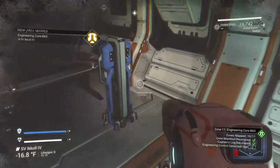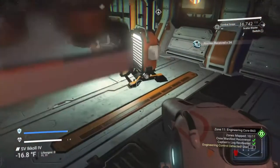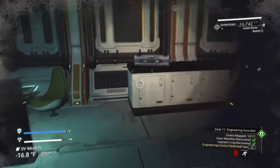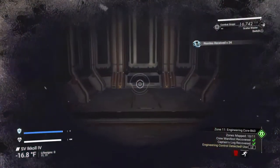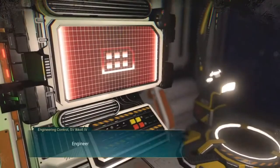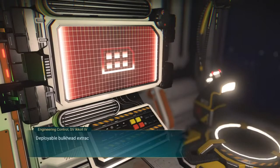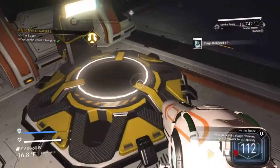Now this is the final area. There's the terminal, but I go around and loot everything before I hit that terminal. We'll go over to this terminal — it is the engineering control. There are a few options here, but I came for the cargo bulkhead. I'll explain the other options at the end of the video.